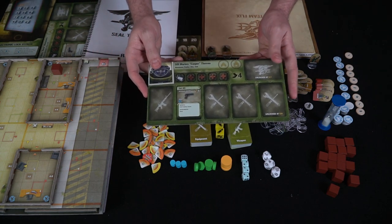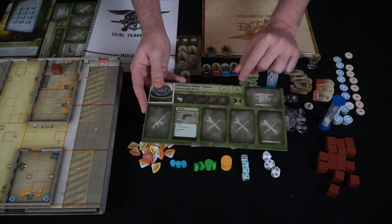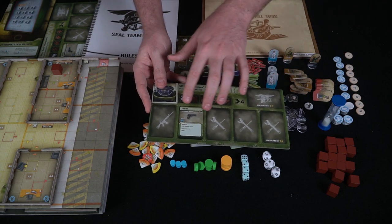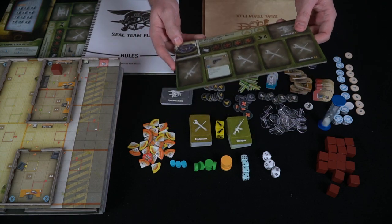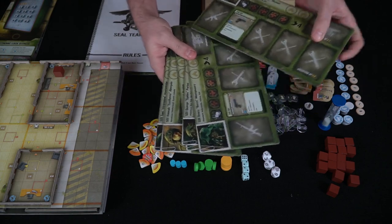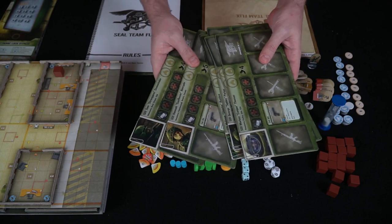These are the equipment cards — some you'll start with and others you'll earn throughout the campaign. Weapons can also attach to character sheets. Speaking of character sheets — this is one right here. It includes your health tracker, speed, things that get unlocked as the campaign progresses, your equipment, and weapons. This one starts with a Colt 1911. Every character has a different character board, though they may have some differences between them.